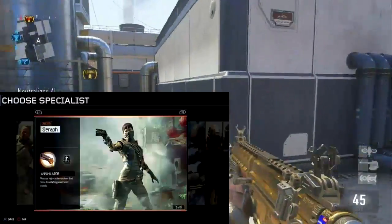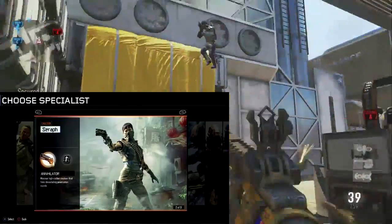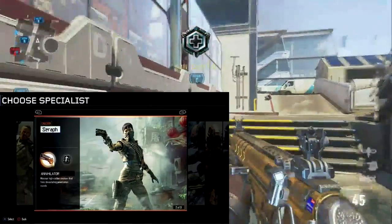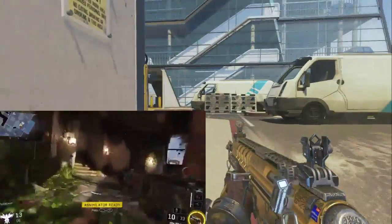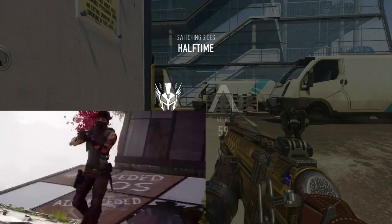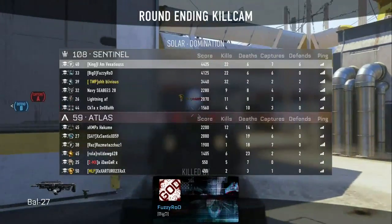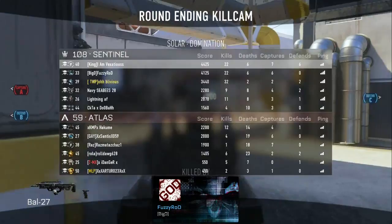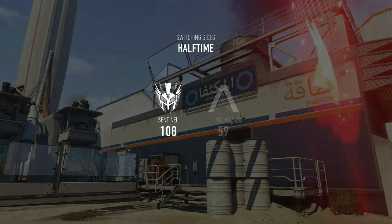Next is Seraph, who has the Annihilator, which is basically the golden gun from Destiny. You get like three or four bullets and it's a one-shot - it looks really good and this might be the one that I use. The specialist perk you can have with it is the Combat Focus, which is like a scorestreak boost that helps you get your other scorestreaks faster. You can use these specialists every game but you also have assault killstreaks too, and the Combat Focus apparently gives a very good boost to your scorestreaks.